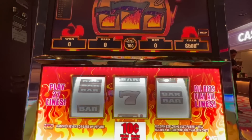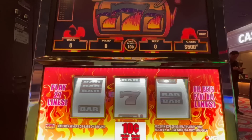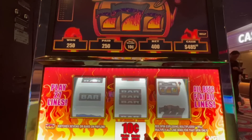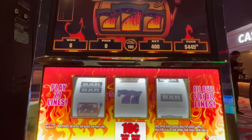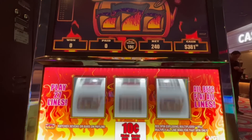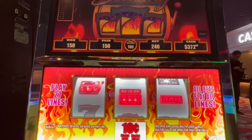Hey guys, Stacy here. I am at Windstar, and I'm going to try some Searing 7s. It's a 10-cent denomination, so bets go from $4 up to $40. I have $500 — I'm going to hit the first couple at max and see if we can get that first spin red screen. But no — got $25. Try it again. And one more. All right, $24.